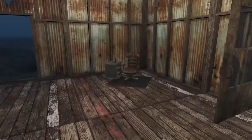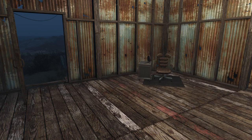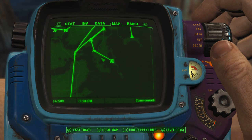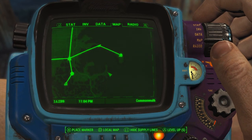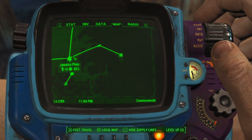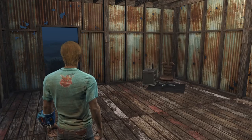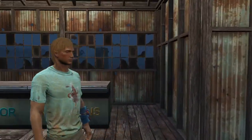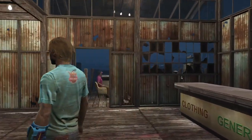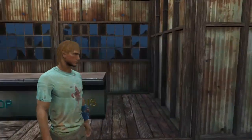So yeah, that is my Nordhagen Beach build. Next will be Spectacle Island, then the Castle, and then Jamaica Plain. That's going to do it for this video — I hope you guys enjoyed it. If you did, make sure to drop a like, stay tuned for the rest of this settlement showcase series, subscribe and hit the bell notification button. Thank you everybody so much for watching and I'll catch you guys next time.